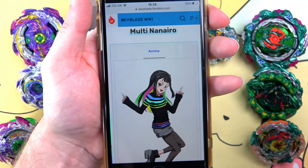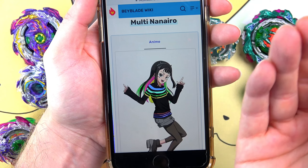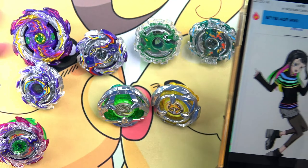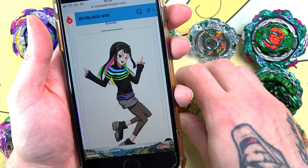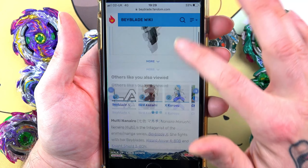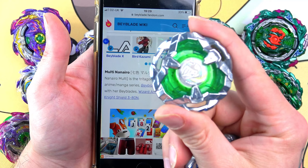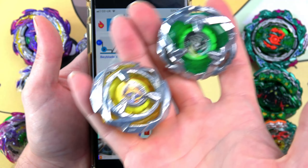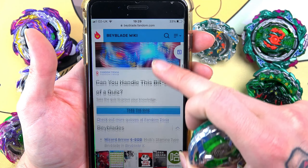Multi Nanaro - I'm not sure if I'm saying this name right, you guys can let me know in the comments. She's actually awesome. She has what I believe is Wizard Arrow, and she's got this kind of top hat which makes her look like a wizard or magician. Multi Nanaro is in the X generation and she fights with her two bays: Wizard Arrow and Knight Shield. She controls two bays - not just one - which is just so cool.